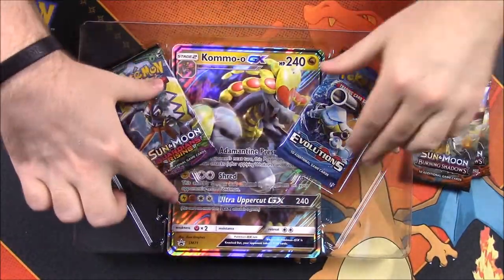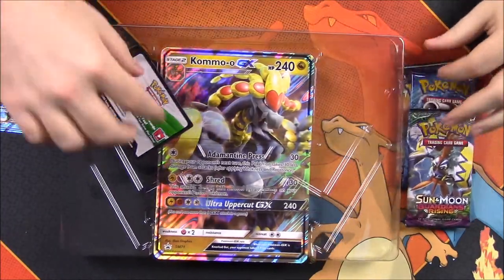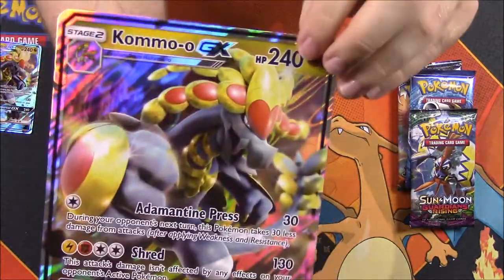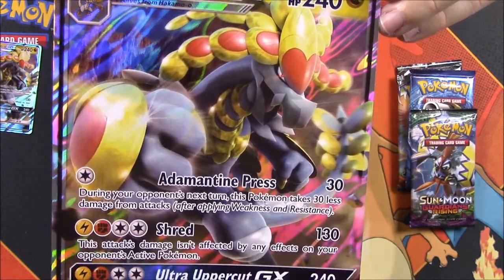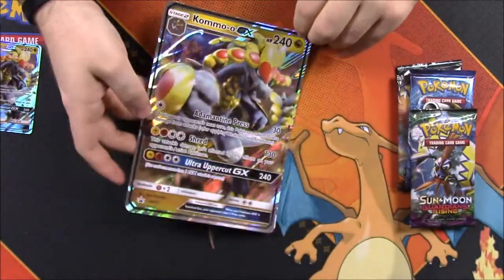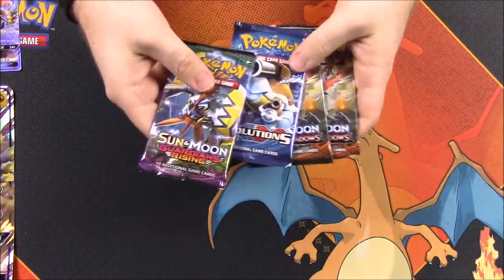We got two Sun and Moon Burning Shadows, a Guardians Rising and an Evolutions. And then of course we have the code, and there's our oversized card. So if you couldn't see the first one, here's the much bigger version of Komoo, so you can read the card a little better. That just looks super cool, so we'll go ahead and set that aside along with our other one.